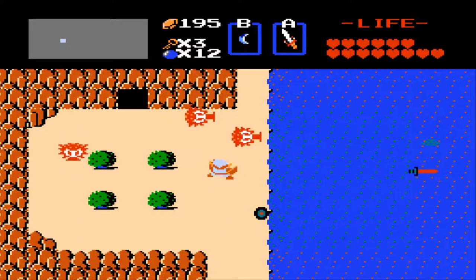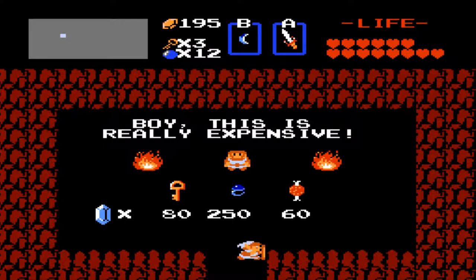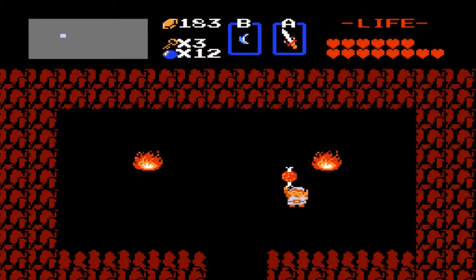Got to get rid of these enemies. Thank you for dropping a heart. It's this middle one right here. Just take him out - take out the guard, I mean. Boy, this stuff is really expensive, but not the bait. The bait is what you see right here.